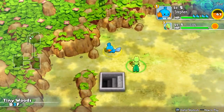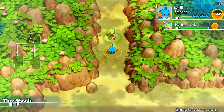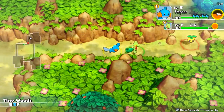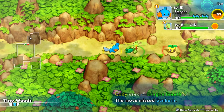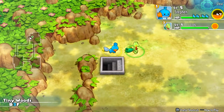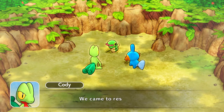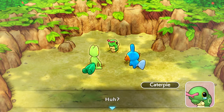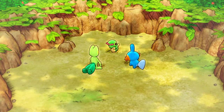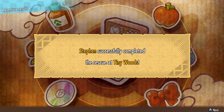I'll skip the stairs, I'm going to explore this dungeon a little more - there's 4 floors at least. There's an enemy coming up. There's an Iron Tower - that's awesome, cool. And that's that, wow. Mommy, where are you? *sniffle* We came to rescue! You're fine, let's get you out. Steven successfully completed the rescue at Tiny Woods!